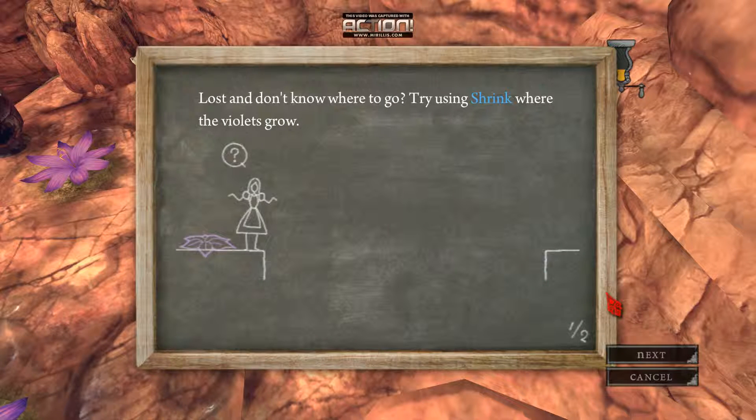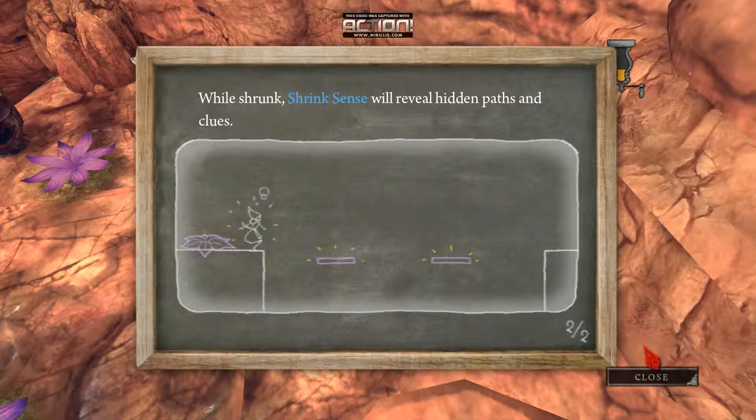Lost and don't know where to go? Try using Shrink where the violets grow. While Shrunk, Shrink sense will reveal hidden paths and clues.